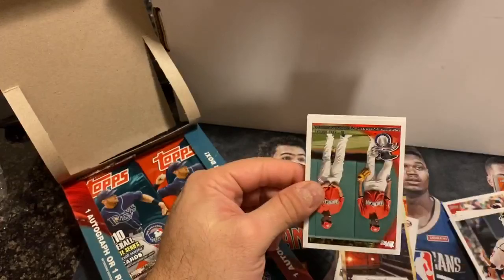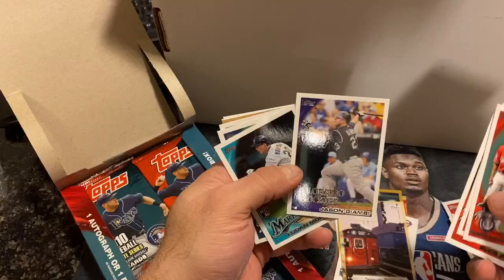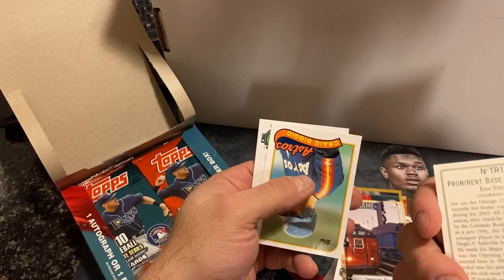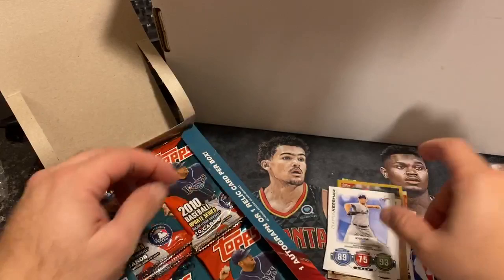Each box has one autograph or relic per box, so we'll see what we get for that. Pack three includes Jason Giambi when he was hanging on with the Rockies the last few years, a Lomo rookie, Dottel, a Biggio 'Cards Your Mom Threw Out,' and a Clayton Kershaw.